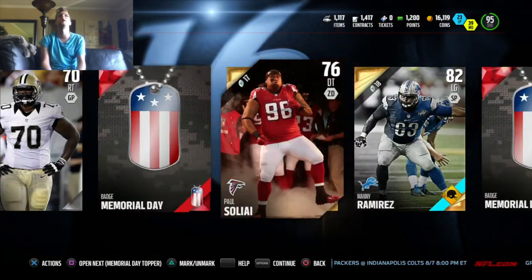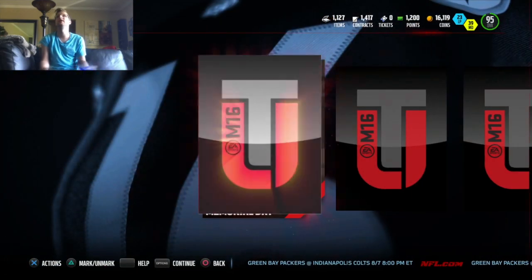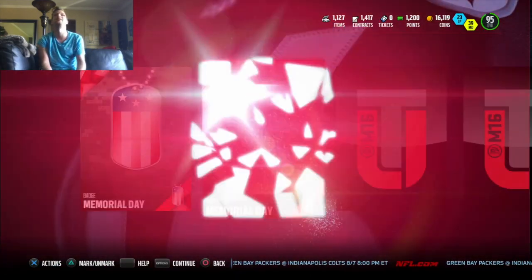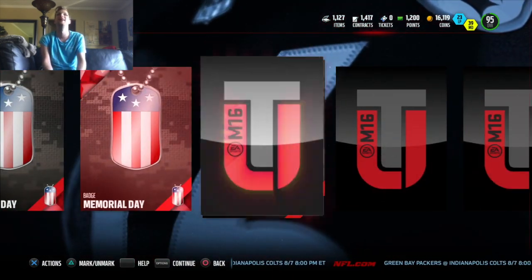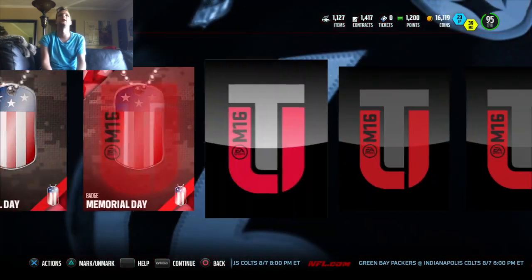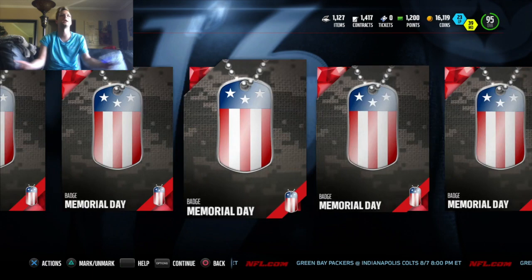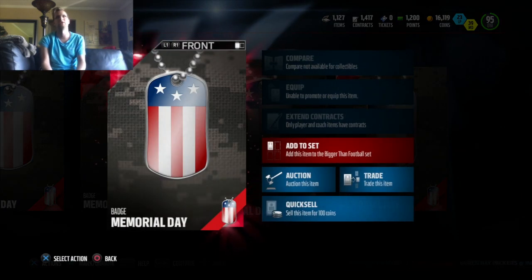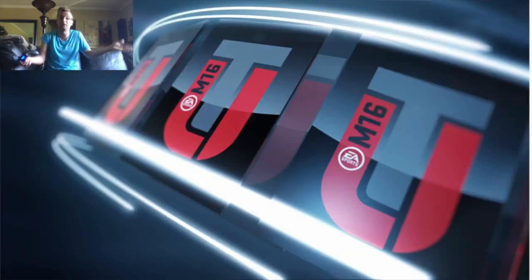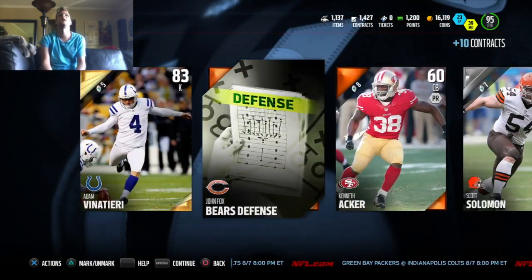Come on, elites, where are you? Not there — no elites in that one, but we got our badges. Look at all those Memorial Day badges — oh, it's our topper! Who's our player going to be? It's going to be the last one... and we don't get a topper player. I thought we were guaranteed a topper player. So that means we were pretty good in that first one when I pulled Vincent Jackson. I need to read what it says — but we can still put them into the set and get our own one.